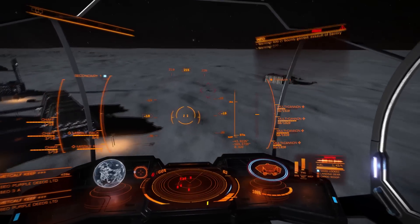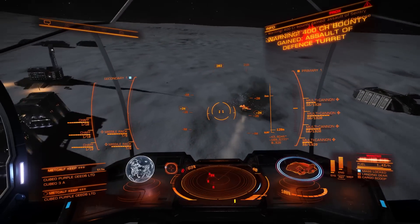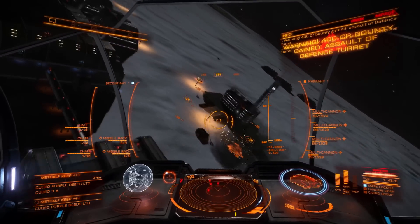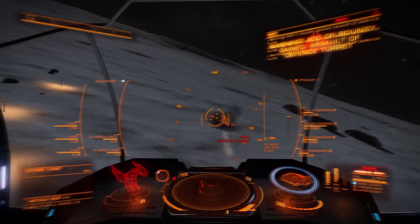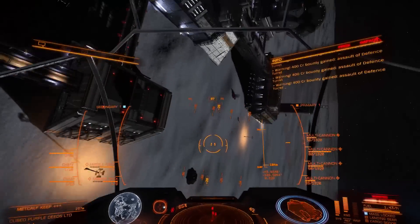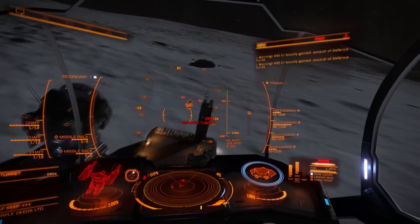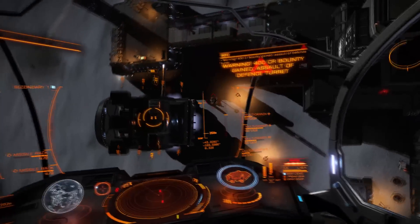Finally we can take out the turrets. Lasers and multi-cannons are fine but missiles are always faster. These are of no threat to your ship — you only have to get rid of these if you plan on landing with the SRV. Don't even worry about being too accurate with the missiles. As long as you land in the general area, you will take out the turret with the splash damage.